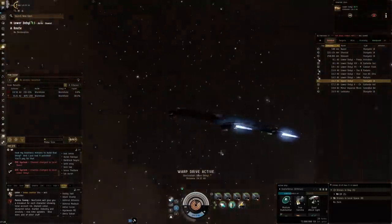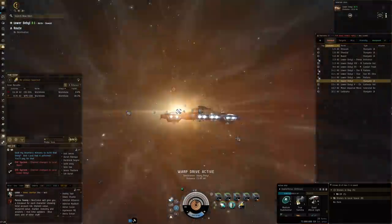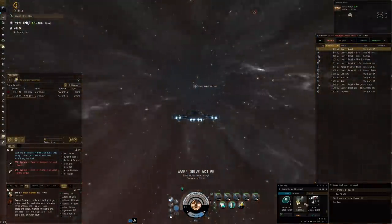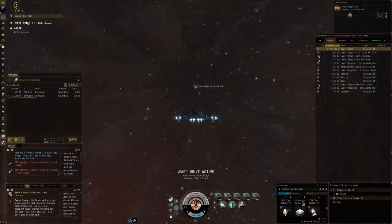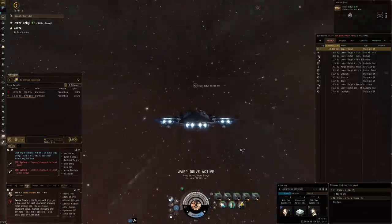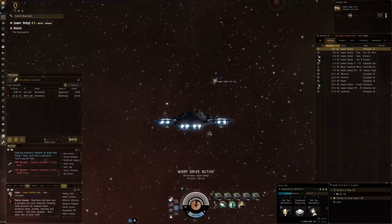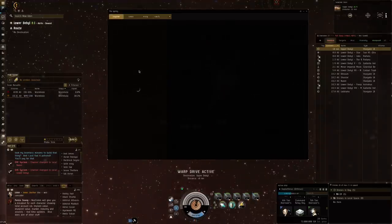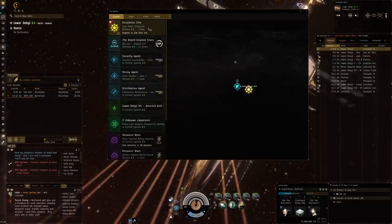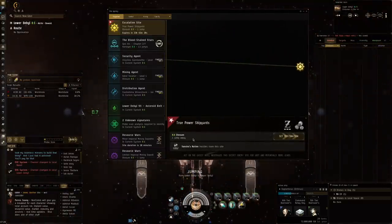We move on to the next system. As I usually do with these more loose exploration videos, we'll keep going until I get back home to Tal where I'll park my loot. Just one of these sites has already dropped something really good that makes my evening — it's all good no matter what we find in the next few systems. And then the agency keeps pinging. An escalation site — True Power Shipyards, one jump away.